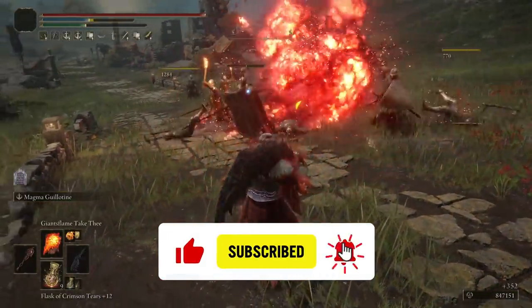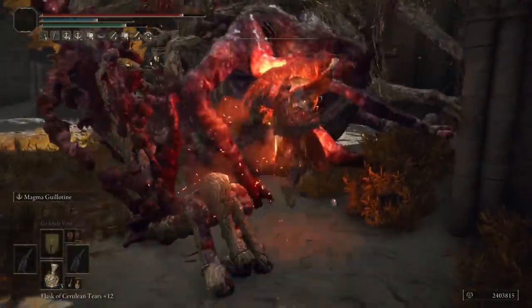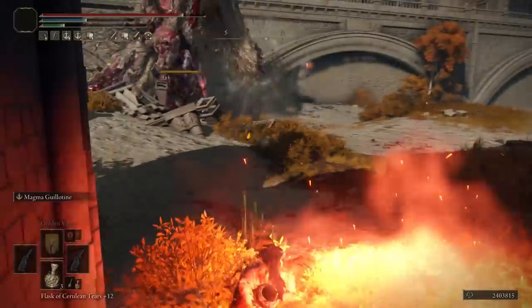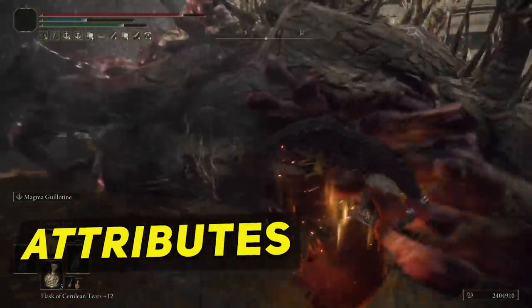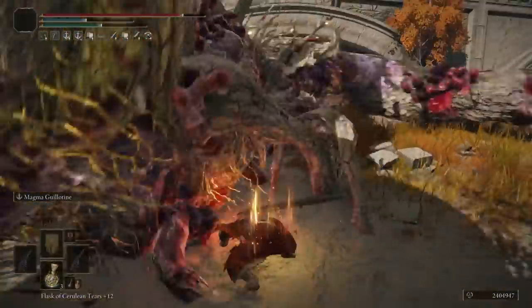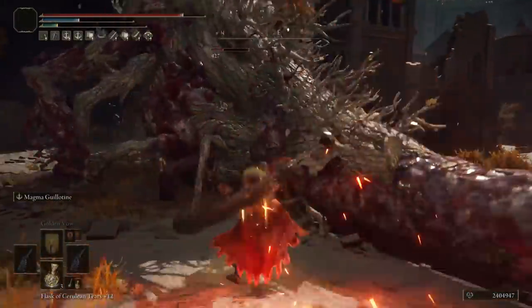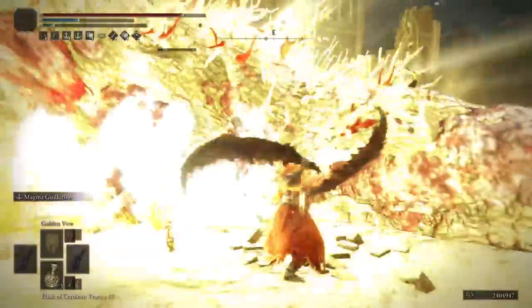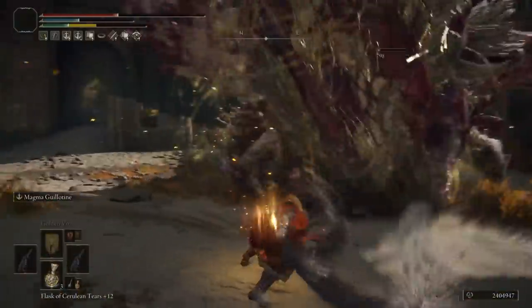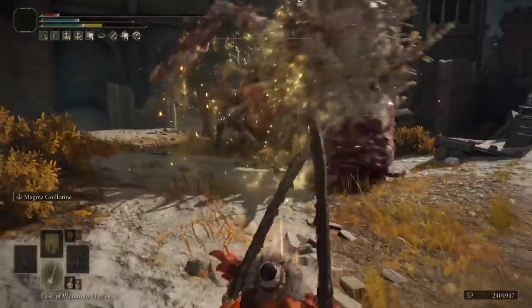This is a late-game to New Game Plus build mainly because of the use of two Magma Wyrm Scale Swords, since you need a second playthrough to get the second one. The main attribute priority is Strength, then Faith, then Vigor to increase your HP pool for tough encounters, then Mind to increase your FP pool to cast Magma Guillotine more often as well as powerful Ashes of War summons like Black Knife Tiche, which uses a lot of FP to summon.